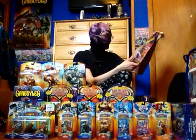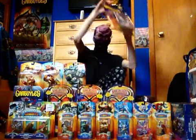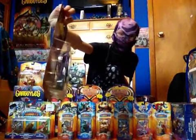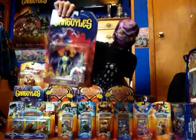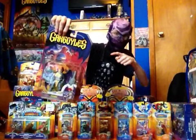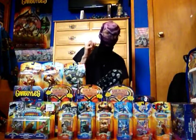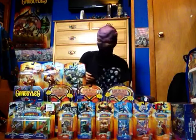First is the one that kept falling down — Gargoyle's Demona, Mint in the Box. She was mean in the show. Very, very mean. She betrayed her daughter, like, three times. It's just not right.